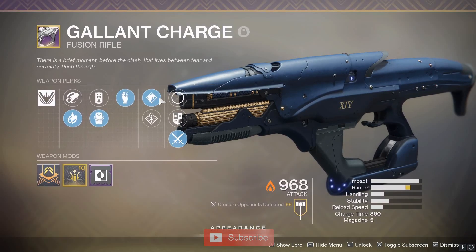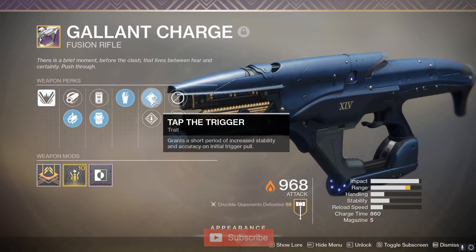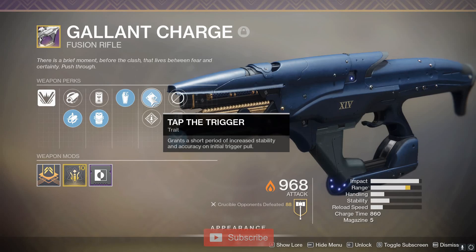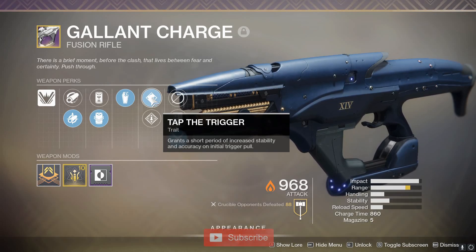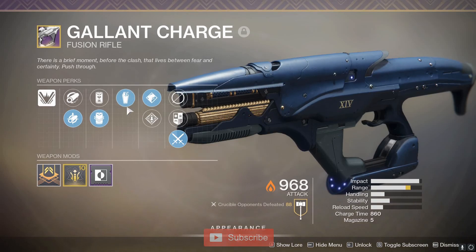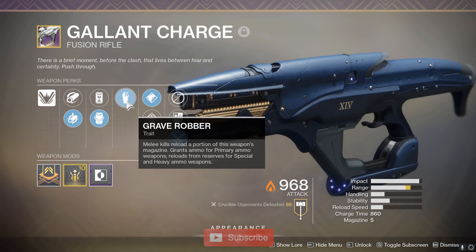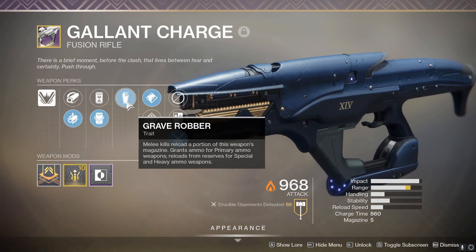I love Tap the Trigger on a fusion rifle because every time that you fire the weapon, Tap the Trigger goes off because it's an initial trigger pull, and every shot is initial trigger pull on a fusion rifle because it's a single shot weapon. Now in this column right here where I have Grave Robber, there are a couple options that could be considered better: Autoloading Holster, Demolitionist, and Hipfire Grip.